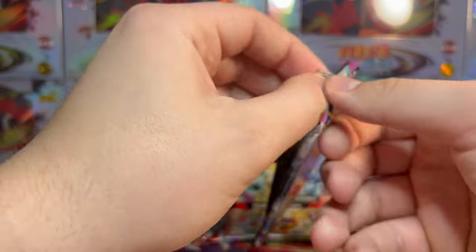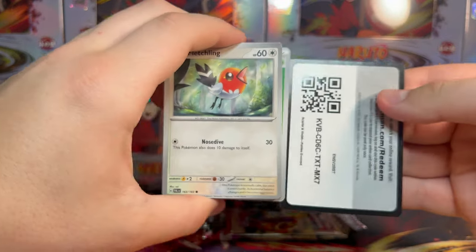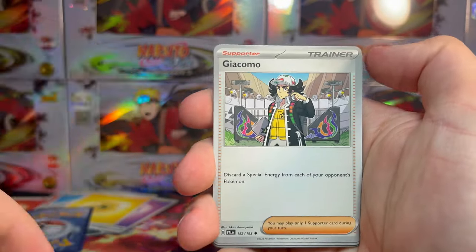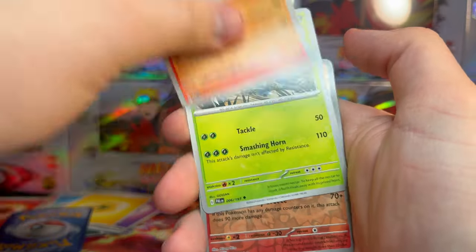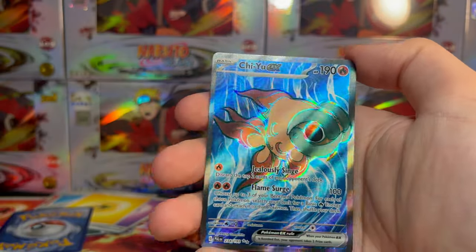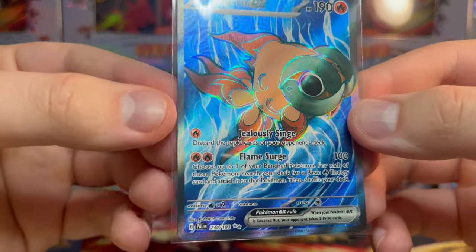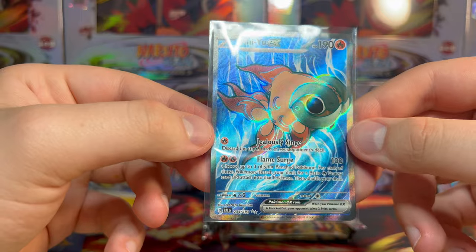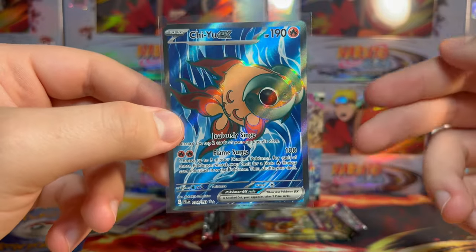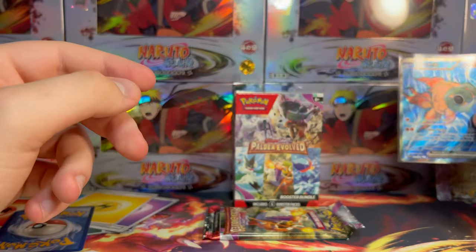Let's get into this one — I feel like it's Meowscarada maybe. Grass Energy on the back. We got Fletchling, Voltorb, Clavel, Sprigatito, Quaquaval, Talonflame, Heracross, Talonflame again, Reversal Energy, and Chiyuu EX. We actually pulled a full art card — I was starting to get worried because we've pulled literally nothing. This is above the set number, which technically qualifies it as a secret rare. Pretty sweet — we did hit one now, 11 packs through in this booster bundle opening.